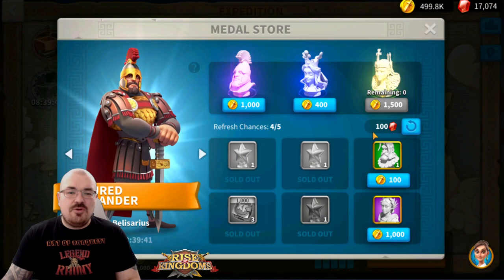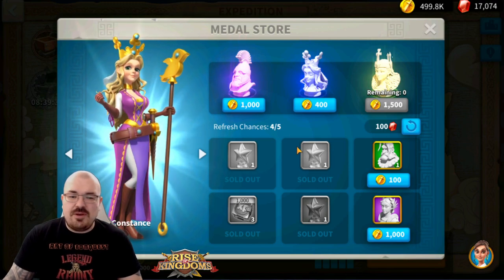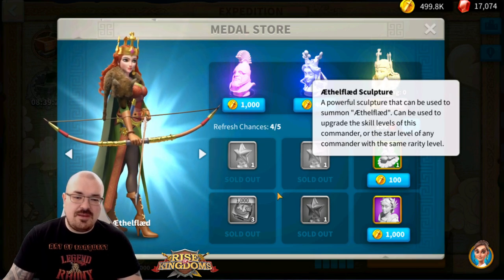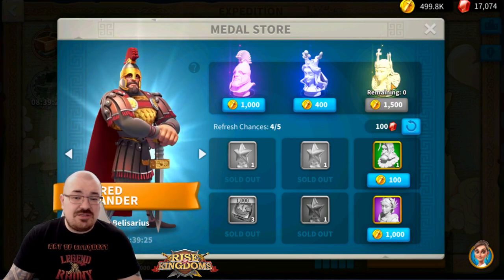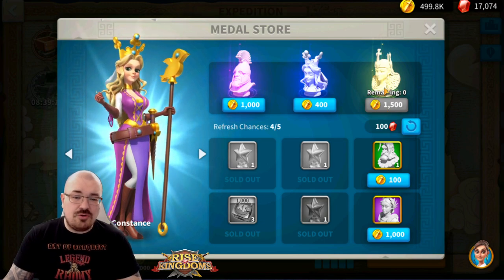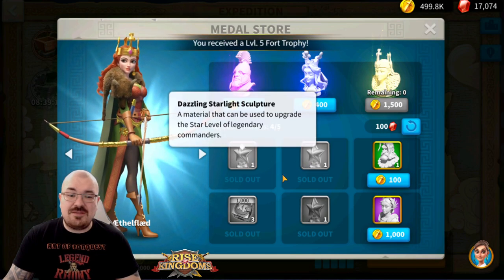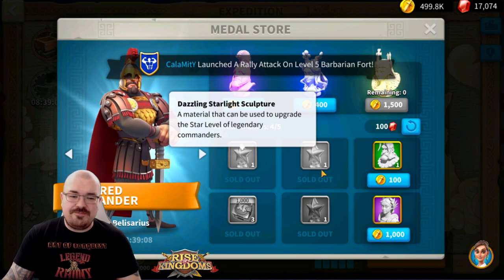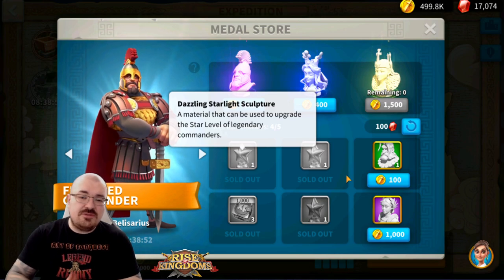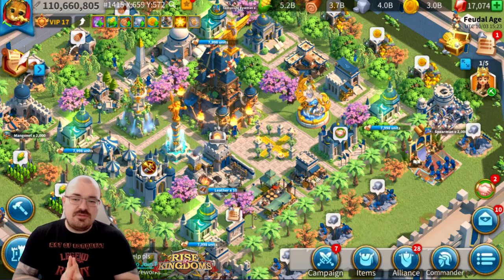In the expedition shop, your priority should be commanders — prioritize sculptures. Aethelflaed is definitely going to help you at the beginning of the game; she's a legendary, but since you won't generate so many coins from the expedition until late game, you might want to hold off on her sculptures because there are going to be a lot of other priorities in the shop such as Stars. All the old players are probably sitting on thousands of extra Aethelflaed sculptures because there's nothing else to spend them on.